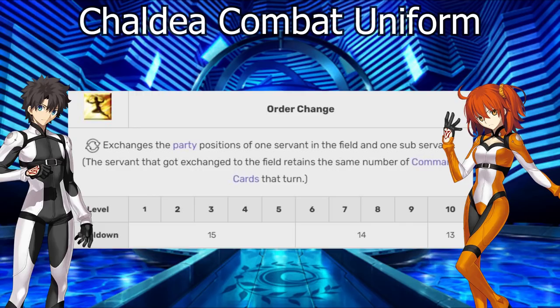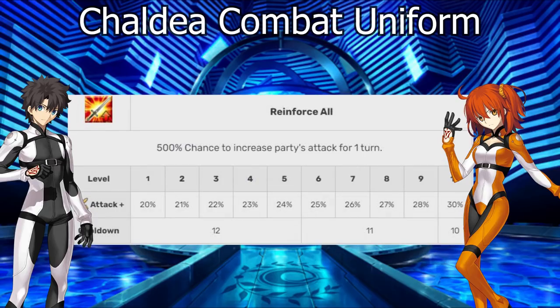That is what makes this Mystic Code one of the best in the game, bar none. Not only do you get a party-wide card-uncaring 30% attack up steroid on the first skill, you also get Order Change that allows you to bring in another unit. So you get not only your typical steroid, but also the firepower or utility that another unit brings to the table, allowing you to amplify that.